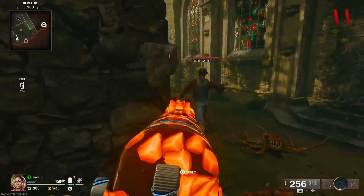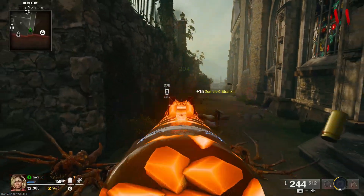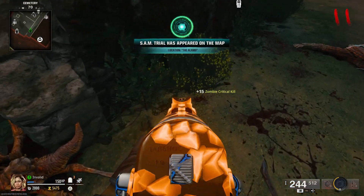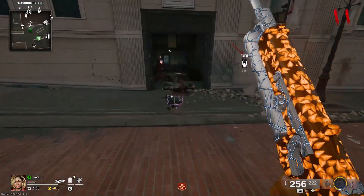Now for the second part, head over to the graveyard near the church and kill zombies until you see one dressed differently called the Groundskeeper. Kill him, pick up the tool shed key, and open the shed in the Groundskeeper's yard to get the second part. For the last and final part,